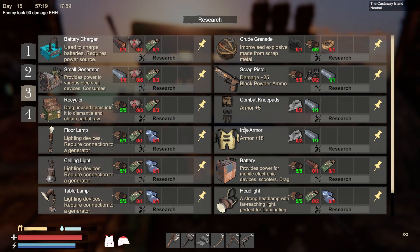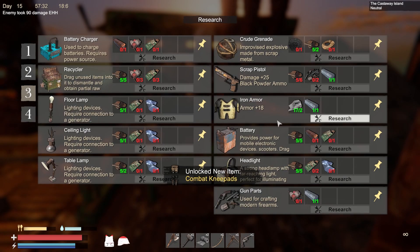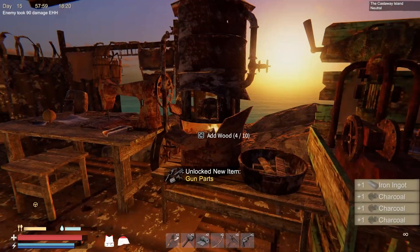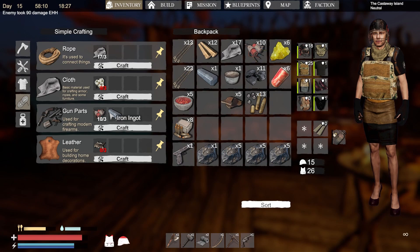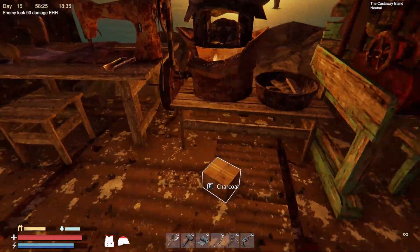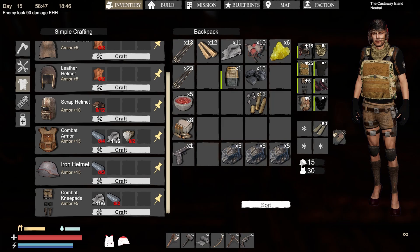Iron armor would be really good too. Knee pads — combat knee pads, we need those. Let's make those gun parts right here — I can actually make those. Some gun parts, components — done. I need knee pads though because I'm taking a lot more damage. Let me make another one of these. We've got a good amount of protection now and I look stylish.